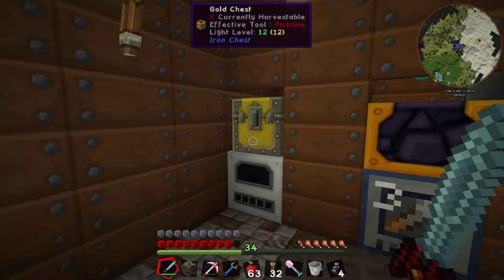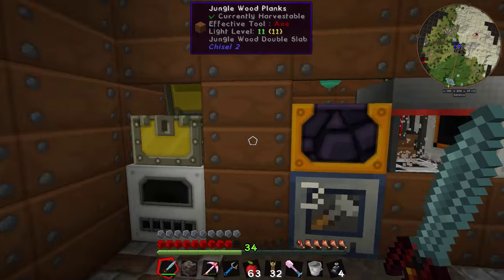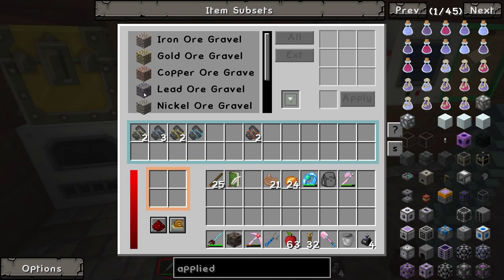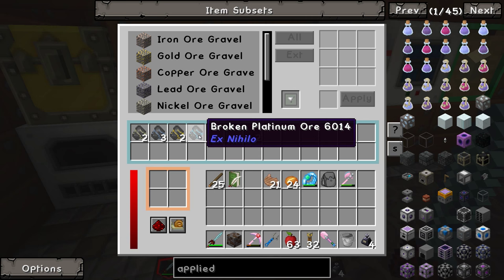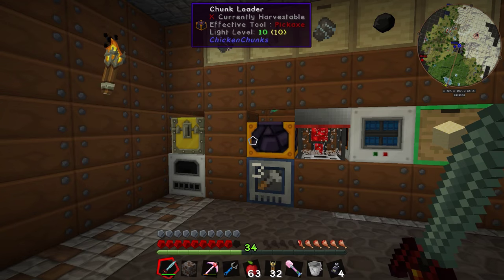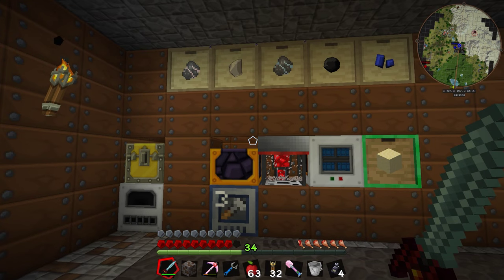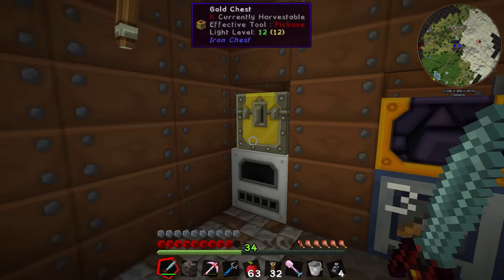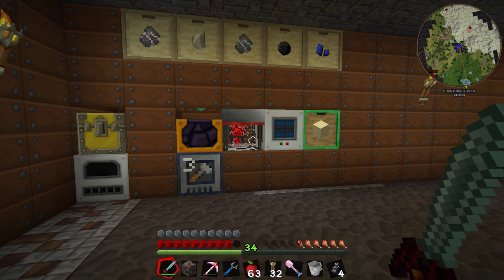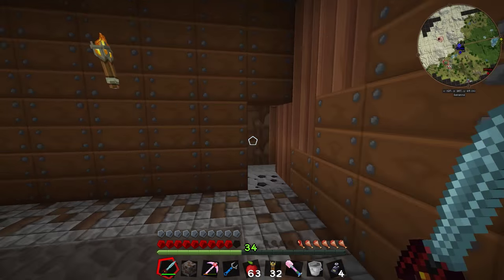My system isn't set up to deal with the sand - we might eventually set up another sieve and another system going that way for sand, but at this point in time I'm not going to worry about it. I know you can rather than smelting the ingots, you can grind them again and get more production out of them. I just didn't really feel the need to set it up - we're already getting a heap of stuff, and I don't think there's any need to go all the way down to dust.